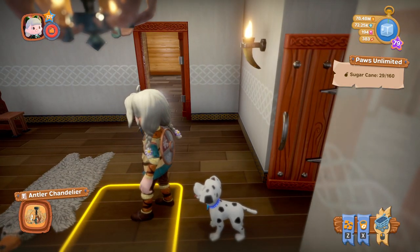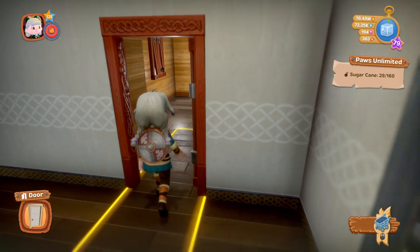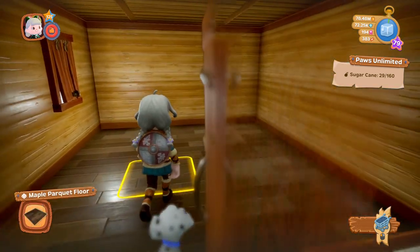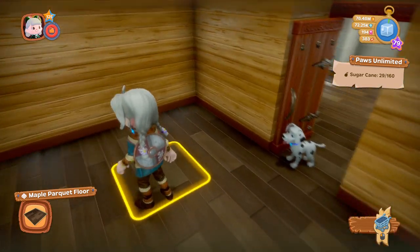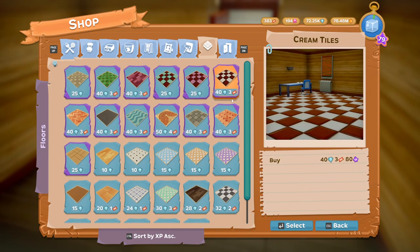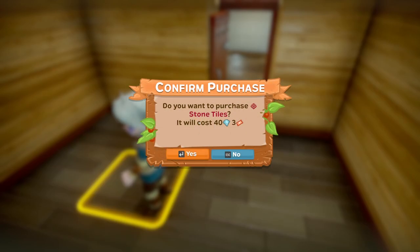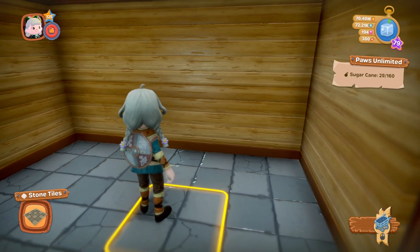I've just realized I've shown you all the decorations, so this is the back room — and there's another little room off here. Let's do the tiles: we have Stone Tiles, which are 40 diamonds and three tickets. Let's put those down — there we go, that is the Stone Tiles.